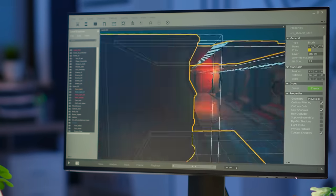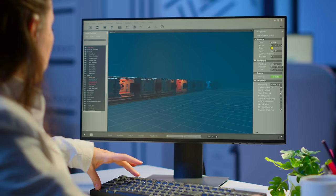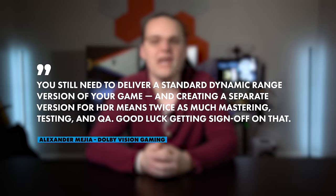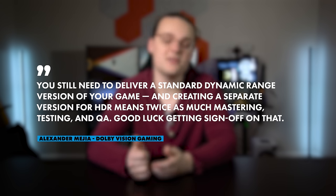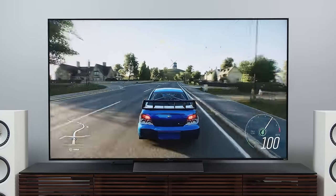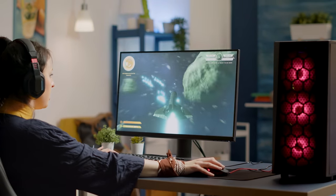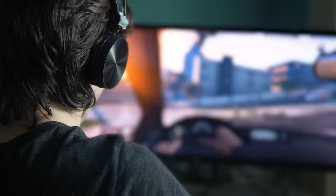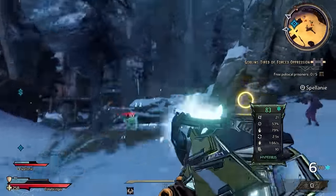Developers are aware of the state of HDR gaming on PC, and they aren't really inclined to spend precious development time trying to get a perfect HDR picture for lackluster HDR monitors. As Alexander Minya from Dolby Vision Gaming puts it, you still need to deliver a standard dynamic range version of your game, and creating a separate version for HDR means twice as much mastering, testing, and QA. One developer I spoke with says they assume the vast majority of players even concerned with HDR are on a console with a TV, and that's what they target. Because of the highly variable performance of HDR monitors and the understandable apathy from game developers, you'll find wildly different HDR experiences depending on what game you're playing and what monitor you're using. On my Odyssey G7, for example, Tiny Tina's Wonderlands looks dark and dull with HDR turned on, but Devil May Cry 5 has transformative HDR that makes scenes look much more natural and vibrant.